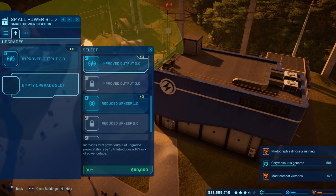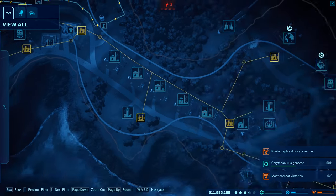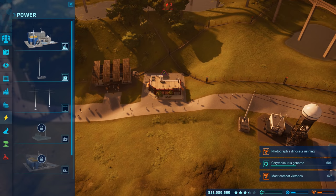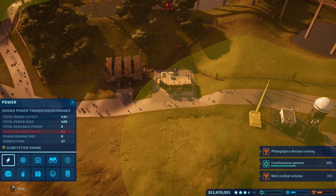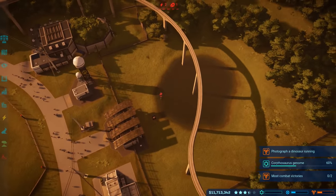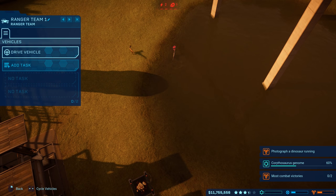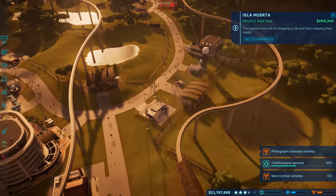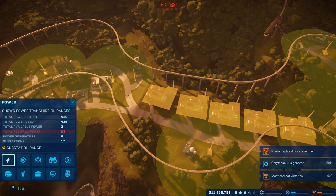Going with improved output 2.0 doubled — we now have tons of power. The electric fences are drawing a lot. One area has no power — total required is 23 but total available is too low. A velociraptor disease outbreak is happening, and one structure also needs power. We have a second ACU center near the velociraptor area, which should help handle any escapes.